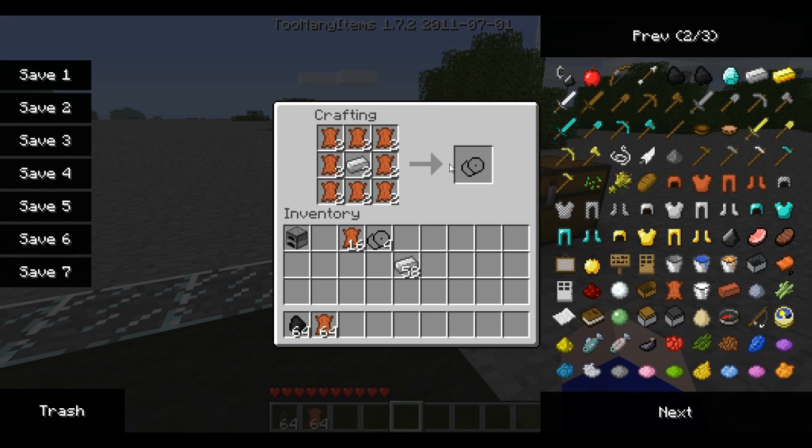You need leather all the way around, and that creates wheels. Then two wheels, a furnace, and iron ingots like that, creates a car.